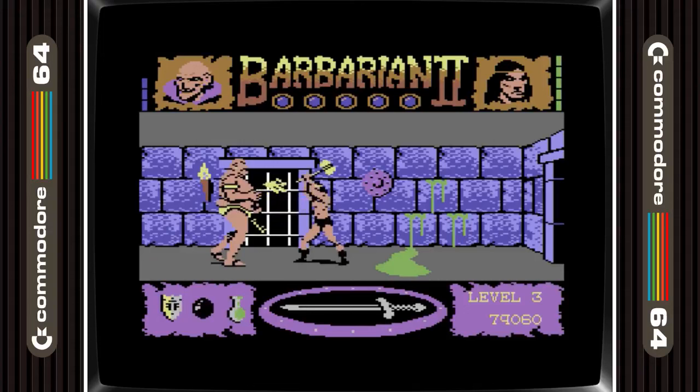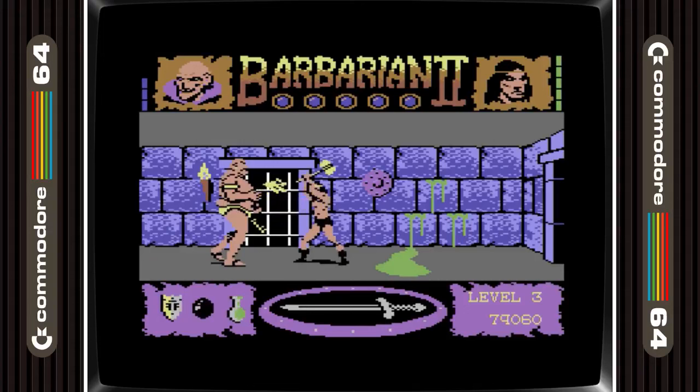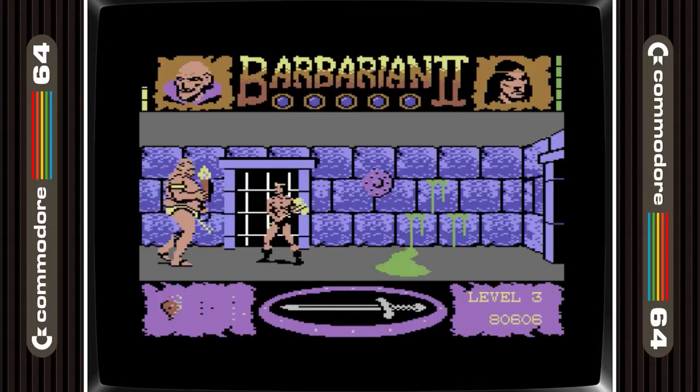Kicking this off in 10th place is Barbarian 2. Does gore have to be red? Consensus would suggest that that isn't the case, and that's a good thing as I get to use the Maria Whittaker Barbarian 2 picture in the thumbnail. Anyway, the blood is yellow but it's definitely gore and we do get a finishing decap move on the final boss too. Really though, it would have been better if the blood was red.